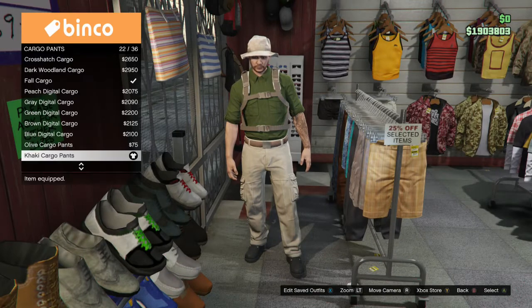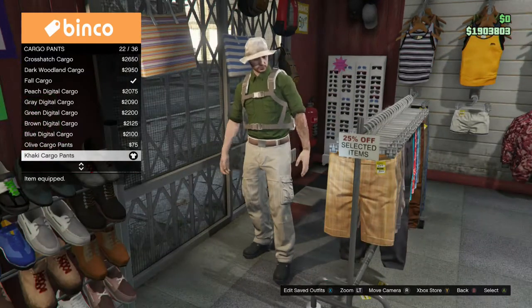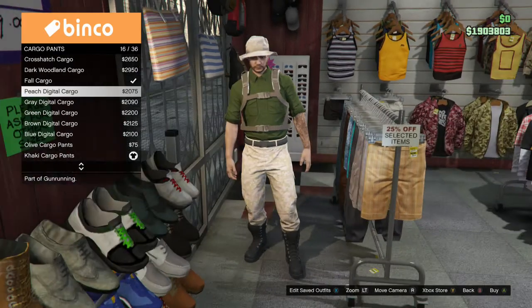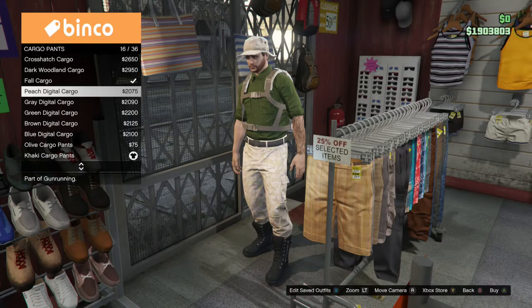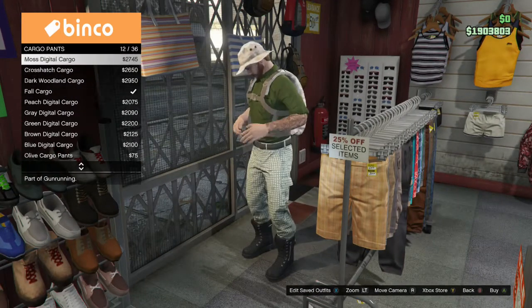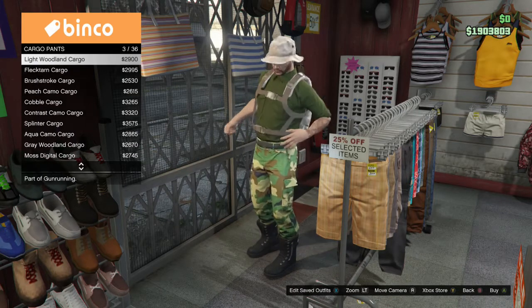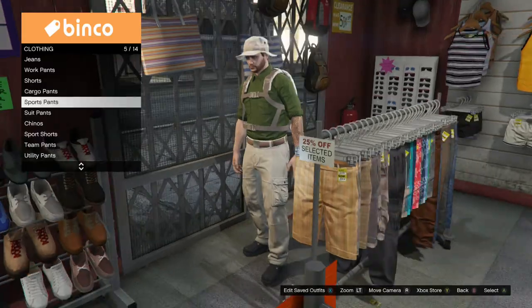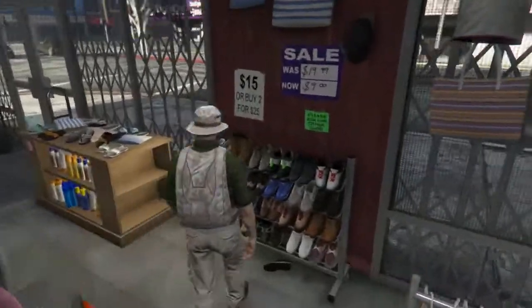I'm going to go down to cargo pants and the khaki cargo pants, number 22. I don't think there's another option for this. If you want camo, this would probably be your second best option. But I don't like the tucking up the boots — it's just small things that matter. Yeah, those are your best ones. Number 22.